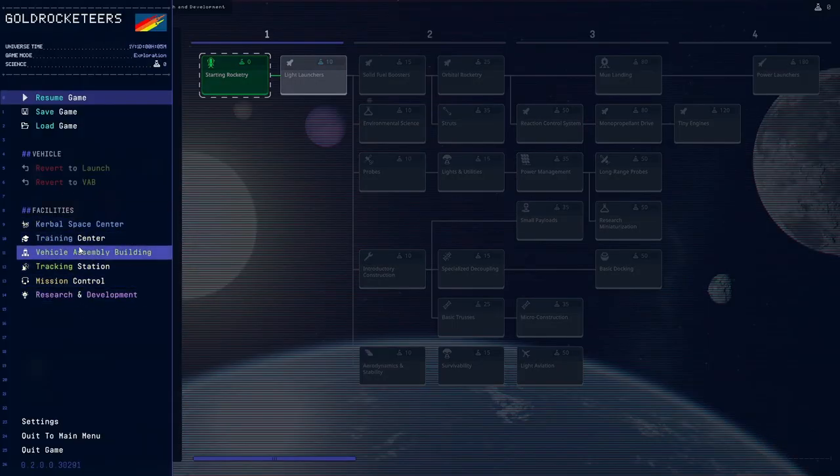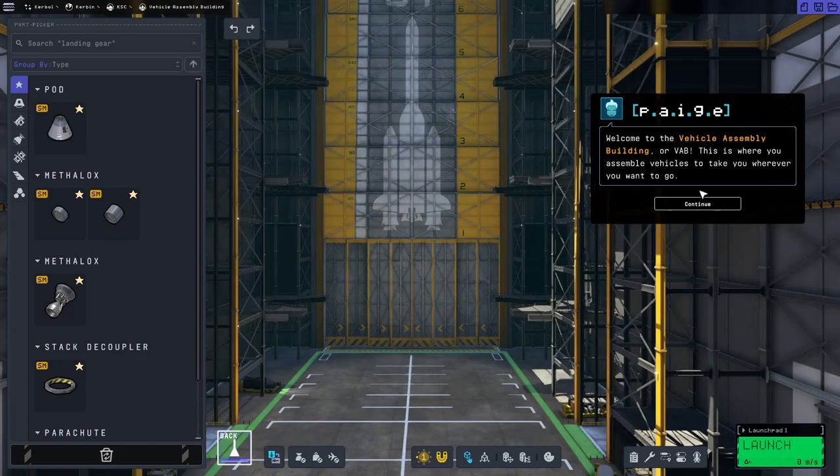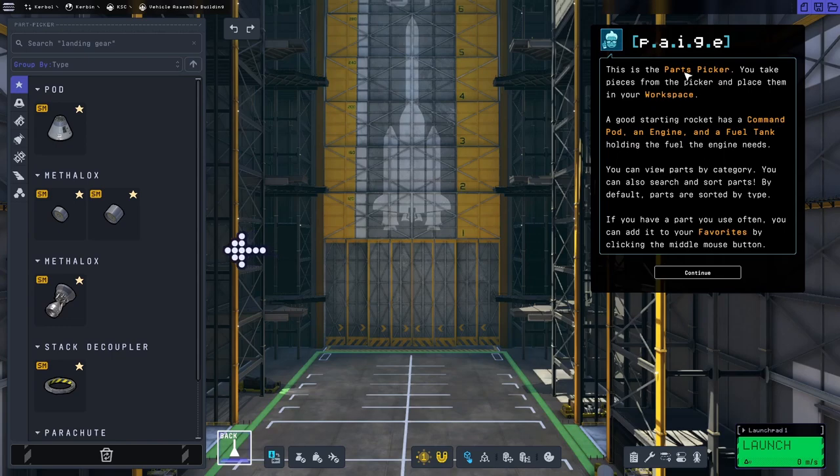We need to go to the vehicle assembly building. Here we are — that's a nice screenshot. Our rocket's not going to look as good as that. VAB — I know the VAB, I do remember this. Parts picker — this is something that apparently changed quite a lot from the first game, so we'll see what that looks like. Command pod, an engine, and a fuel tank — all important things.